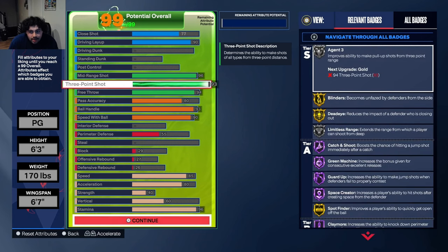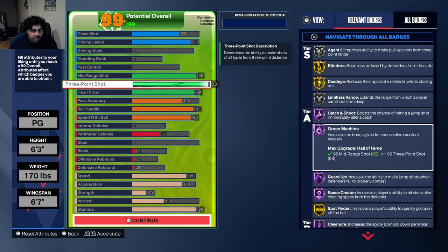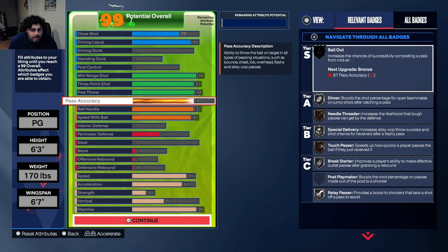You can lower these things — everything is subject to change. The reason I went 93 three ball, besides Kyrie having a high three ball, is because you get Limitless on Silver at 92, and because you get a very good base at 93 three ball. You also need to be small to get this base. It is so good — trust me, when I show you guys the jumper, you're going to say it's the best jumper in the game.